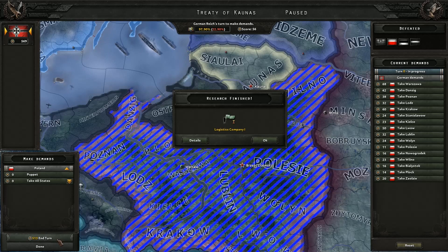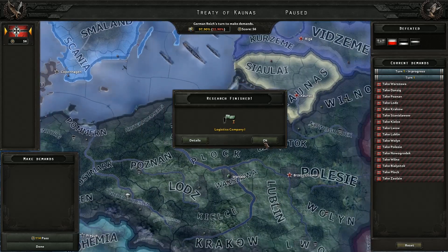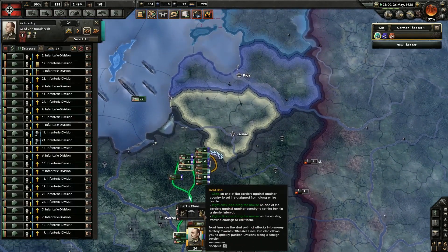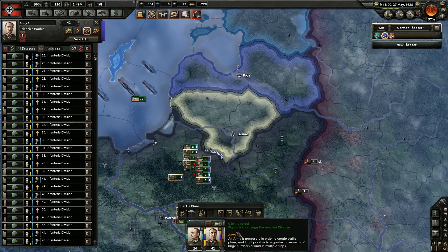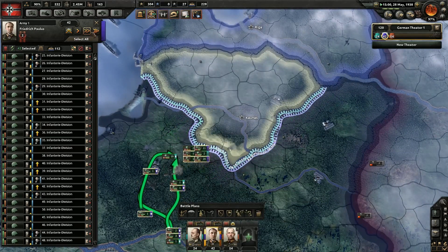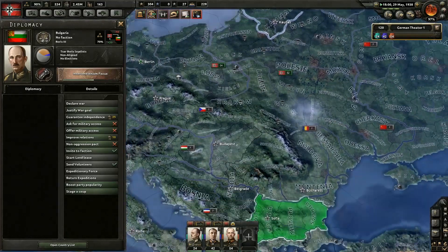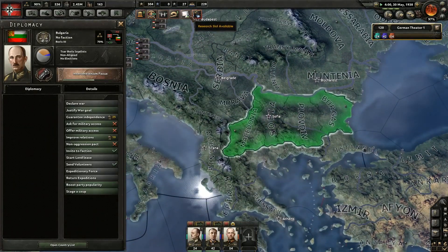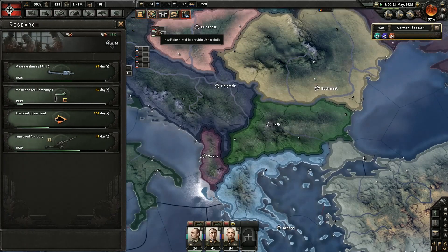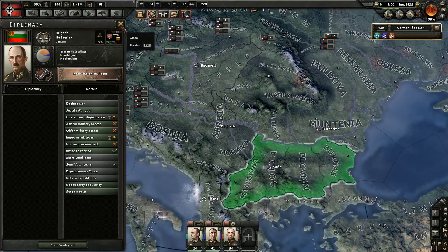Take all the states and end the turn. Yeah, no one else was really involved — that really helps us. Let's slow it down. We're going to cancel all orders and then just reform up here, because we are not at war anymore. You can invite Bulgaria to the faction — should we do that? Logistics is giving us a bonus so let's take advantage of it. Invite to faction the German Reich — increases world tension. We don't need to increase world tension anymore at the moment.